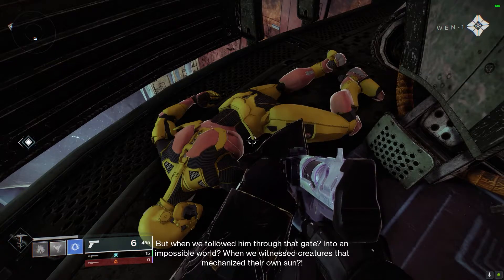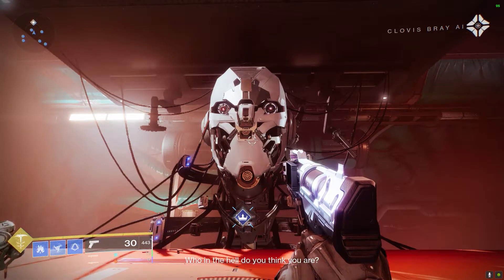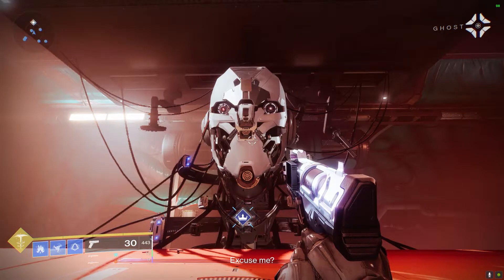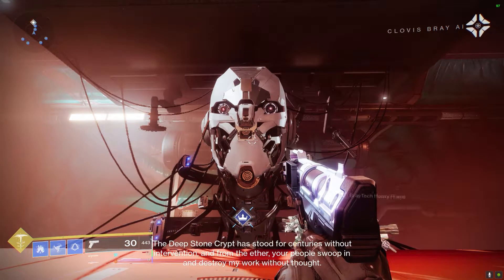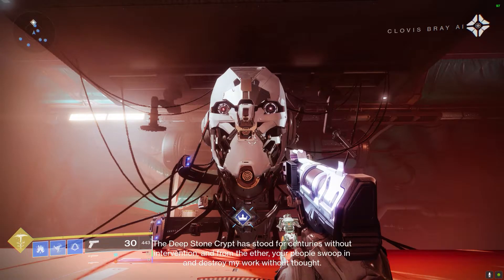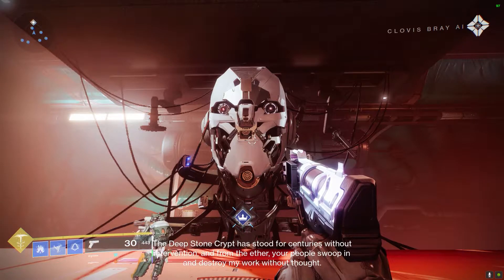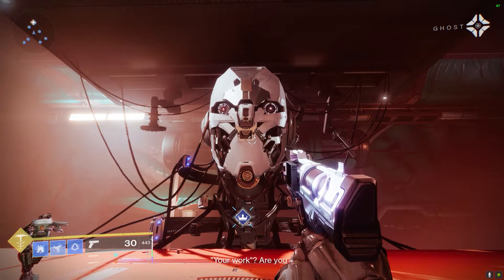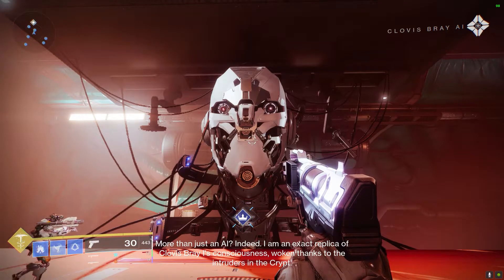Once you find those three dead Exos, you'll locate a giant Exo hidden in the Exo facility, which is a really beautiful area. Bungie did a really good job with these secrets on Europa — there are a lot of deep secrets in this planetary-size map, and it's really fun to deep dive into this area.